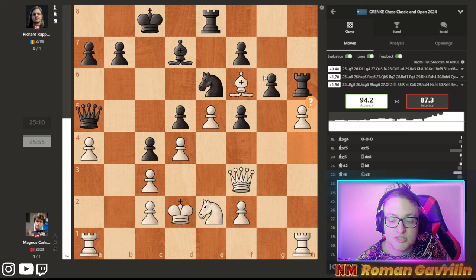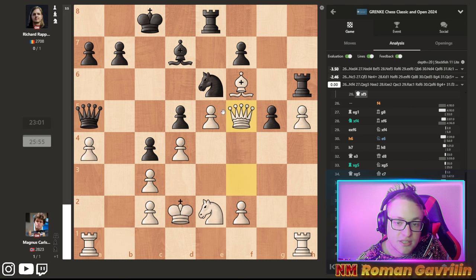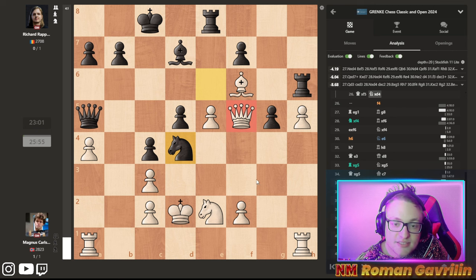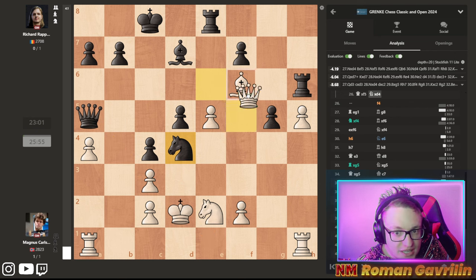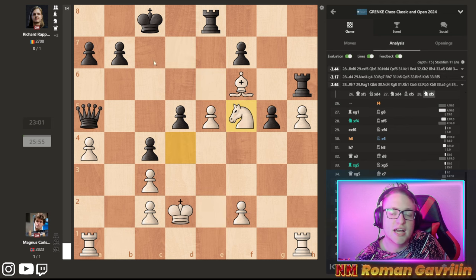I think h5 was a huge mistake because it allowed g5 to happen. The point is, after queen takes f5, it looks like white took a pawn, but there is knight e4 attacking the queen and also threatening to take on c3 after. The queen has nowhere to go, and black are winning.